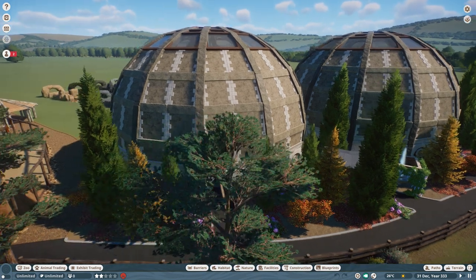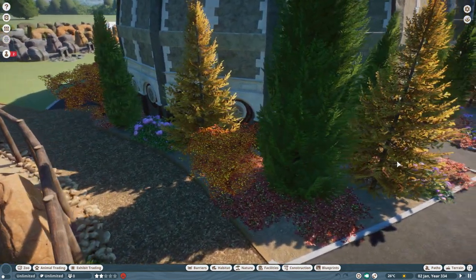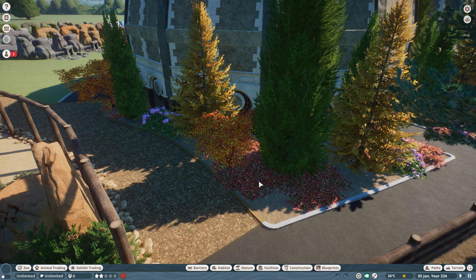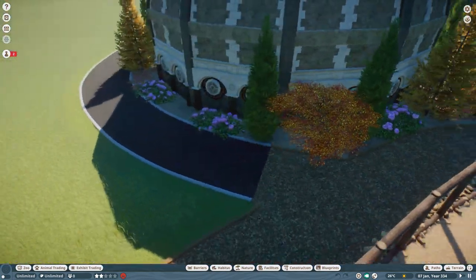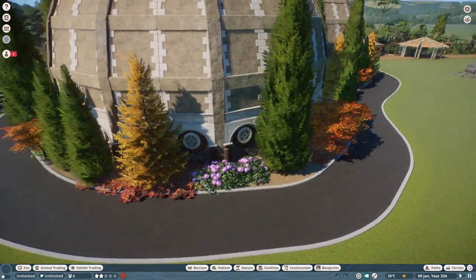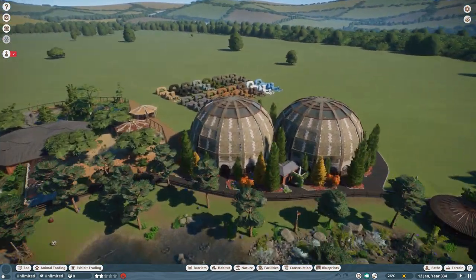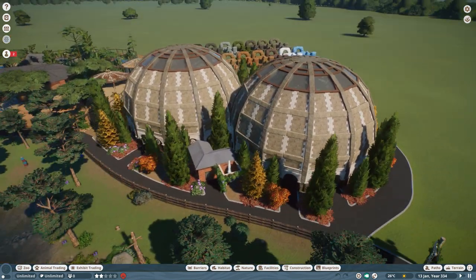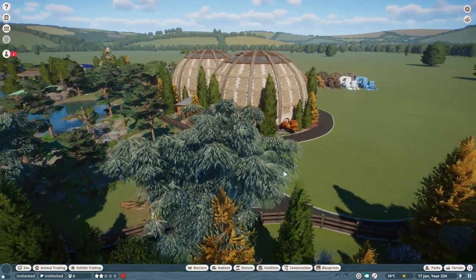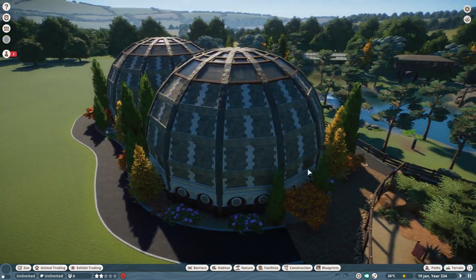I used cypress trees, Dahurian larch trees, and some Japanese maple trees for a bit of different colour — a combination of those. There are also some hydrangea bushes, the floor is coloured as mud with no grass, and I've used Virginia creeper layered along the floor — a nice spreading plant in real life. I didn't want it completely smothering the floor, just in places. Very simple, keeping the plant palette simple. When you zoom out and see the whole effect, I think it works really well.